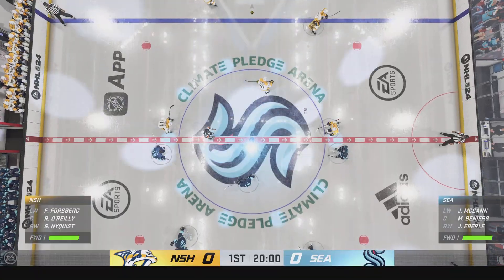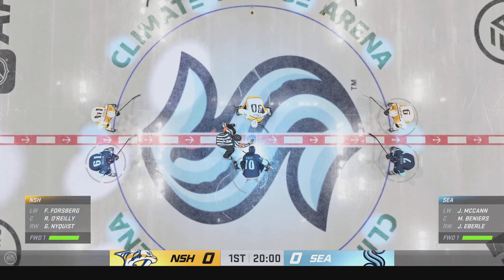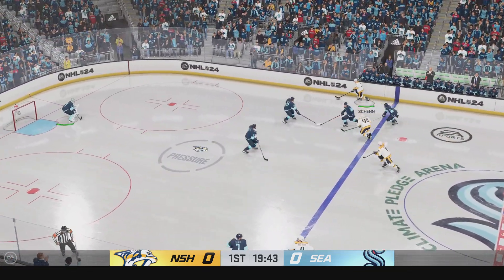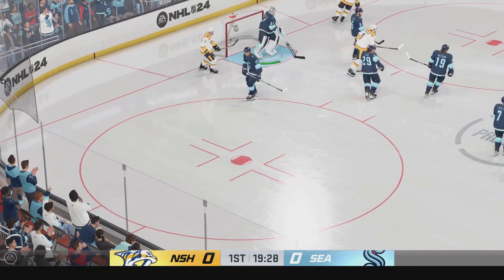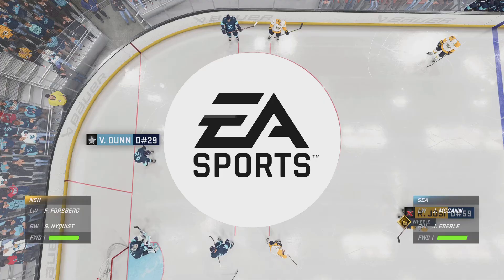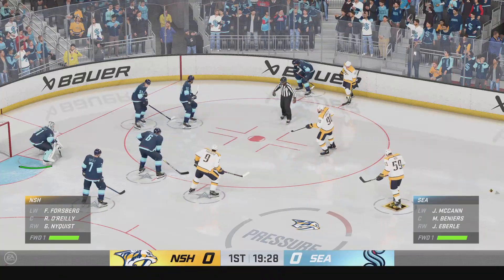Yeah, you can just feel the buzz in this city all day long, and we are seconds away now from this opening face-off. The Predators are gonna start with the puck after taking the opening draw. Here's a shot — the puck sails over the glass. Yoshi's known for his wheel zone ability, which is his skating speed to create scoring chances.